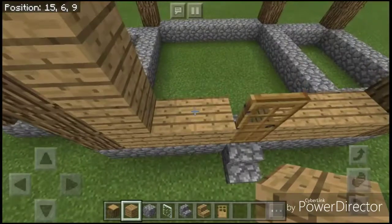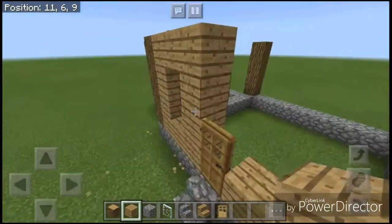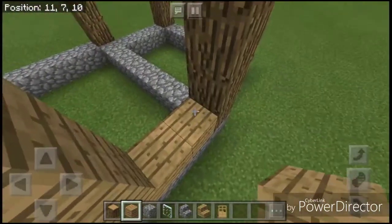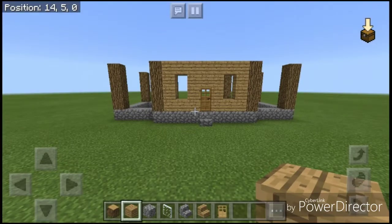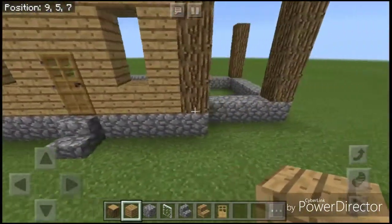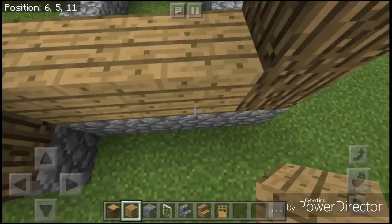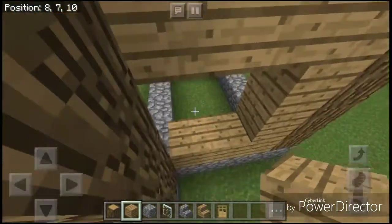We're going to have two windows, just like this. I've been told that this will make it look like a face, but not much you can do about that. For these panels on the sides and in the back, we're going to have another window — two blocks tall, one block wide.